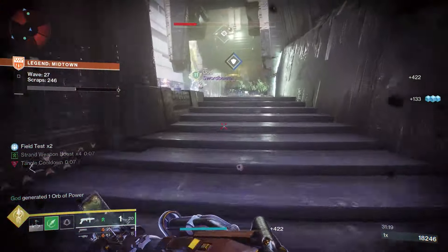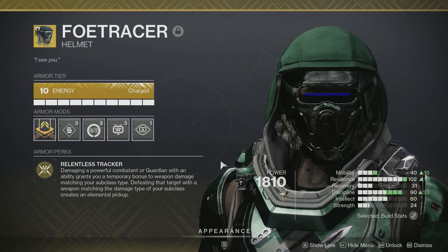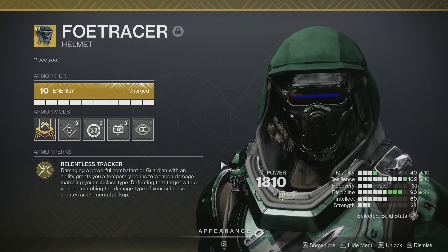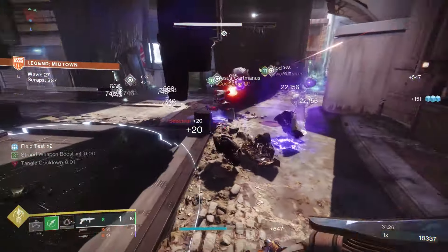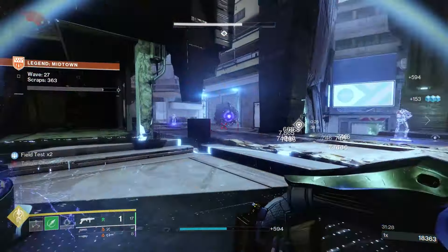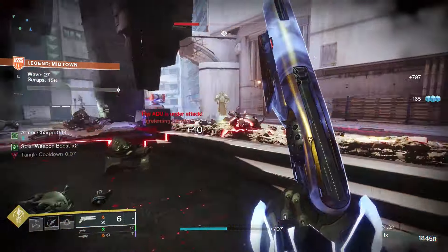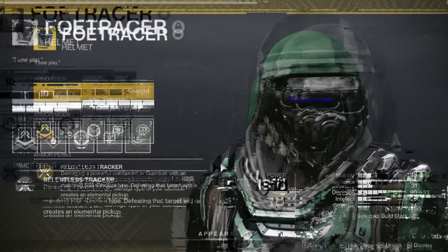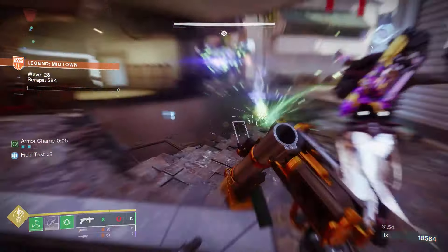Especially when pairing the Strand subclass with the exotic bow Foe Tracer. With the perk Relentless Tracker, damaging a powerful combatant or guardian with an ability grants you a temporary bonus to weapon damage matching your subclass type. Essentially, if you damage a major or above — any orange or yellow bars — with an ability, you get times four Strand weapon surge. Times four is a big bonus. Defeating that target with a matching damage type weapon creates a tangle.